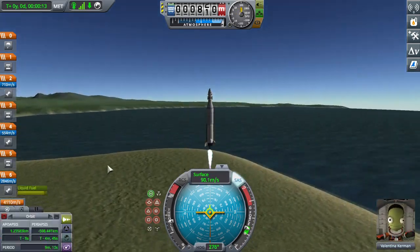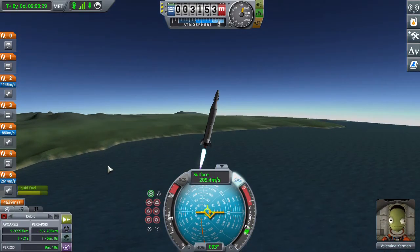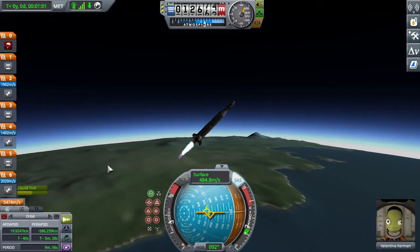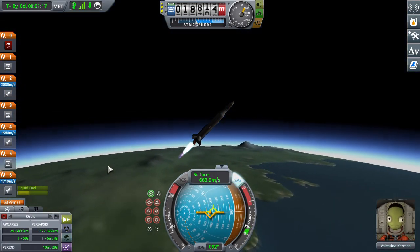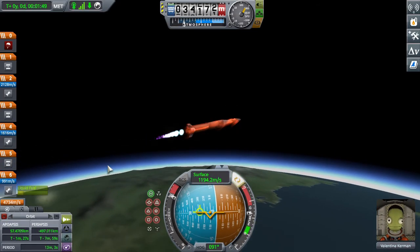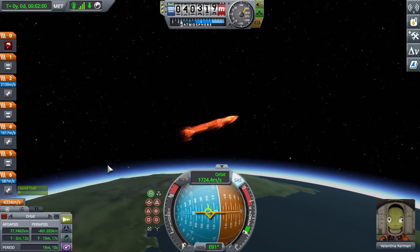In today's Kerbal Space Program tutorial, we are going to be going to the Mun — pretty standard ascent. The goal is to reach a 45-degree angle by the time you hit 10 kilometers, then hold that until your apoapsis is up to 40 kilometers, and then tilt down to zero.